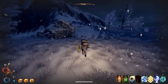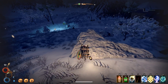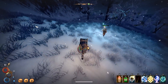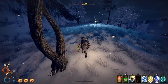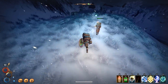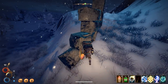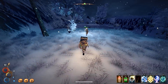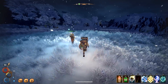It reminds me of Tales of Symphonia where Lloyd's entire reason for using two swords is — well, one sword has 100 attack power so two swords means 200 attack power. Not wrong! I hated Colette in that game. I didn't use her much. I'd always play as Genis and we'd always have Raine in the party because why wouldn't you have a healer, and usually Sheena for the summons. I always liked Sheena — she was my favorite.